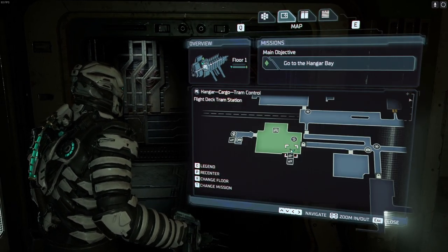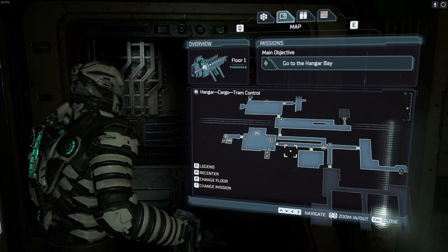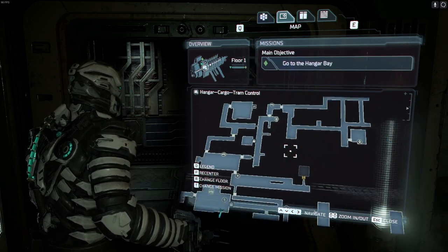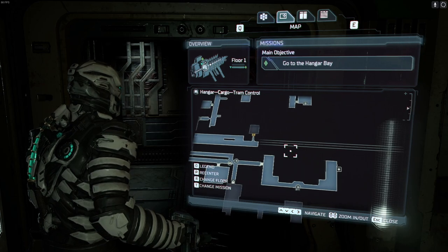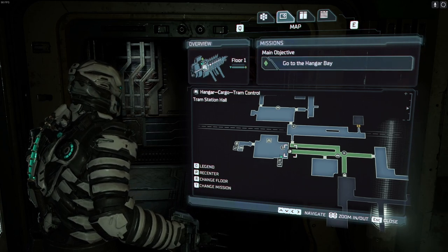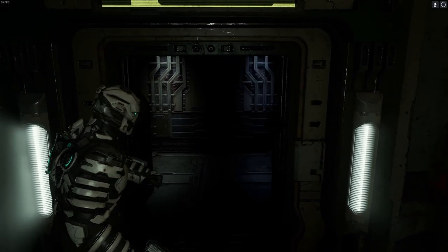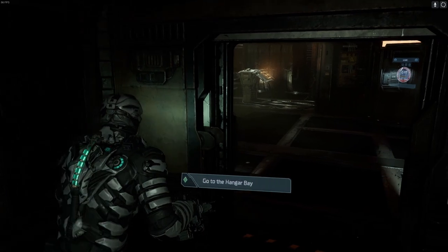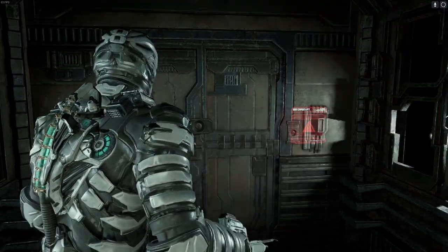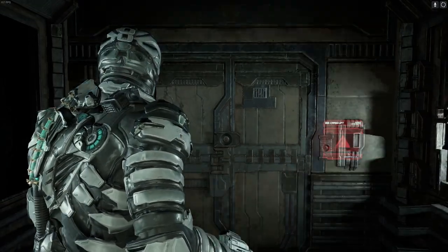Let's just have a quick squeeze around — oh there is something. Shame we can't go through that door because we've got a room there that's locked. At some point we should be able to get in there but not yet. Let's go to the hangar. Now we've got some pretty powerful weapons, pretty powerful weapons indeed.